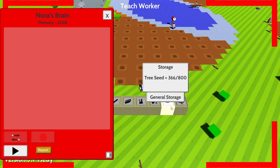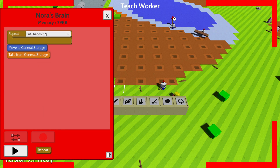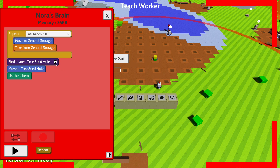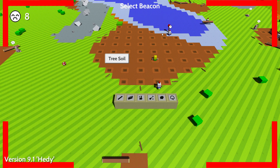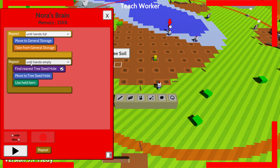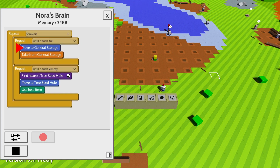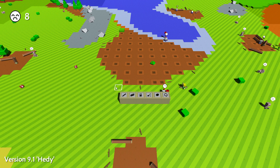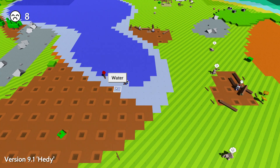Do we have any seeds? Oh, seeds actually disappear - right. So I can totally ditch this. I forgot, that's actually fine. I'm gonna actually teach this man, Nora. You're gonna pick up an apple until your hands are full, and then you're gonna go plant it near a tree hole near this beacon until your hands are empty, and you're gonna do this forever.